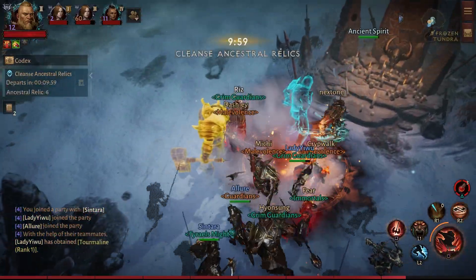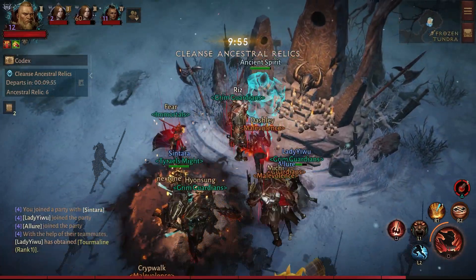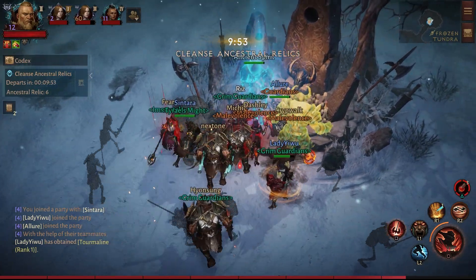Once the Ancient Spirit reaches the altar, you'll have 10 minutes to turn in these relics, which are cleansed to give you loot, including a chance for legendaries and crafting materials.